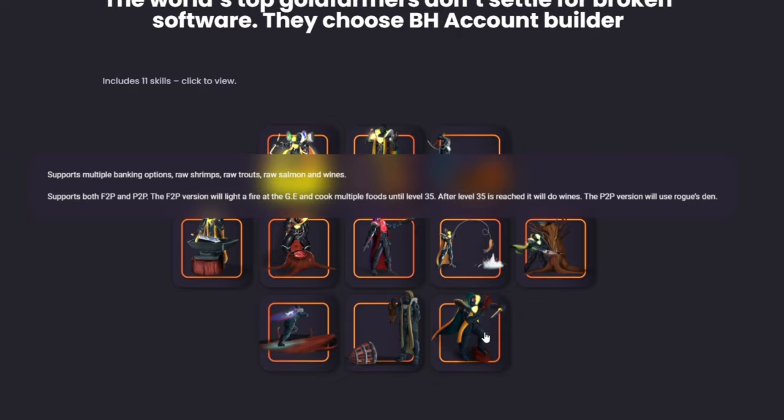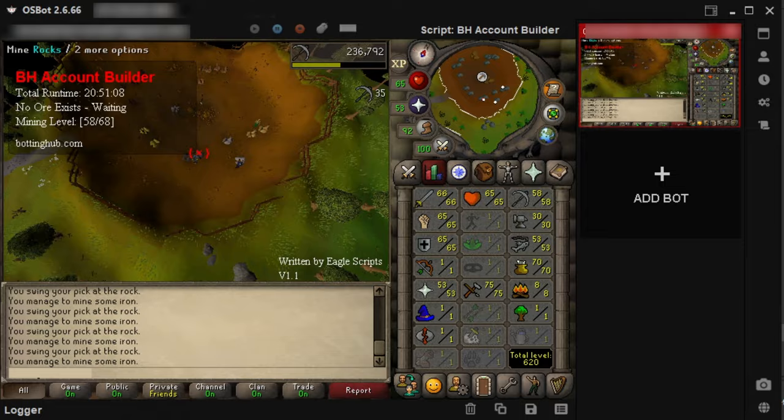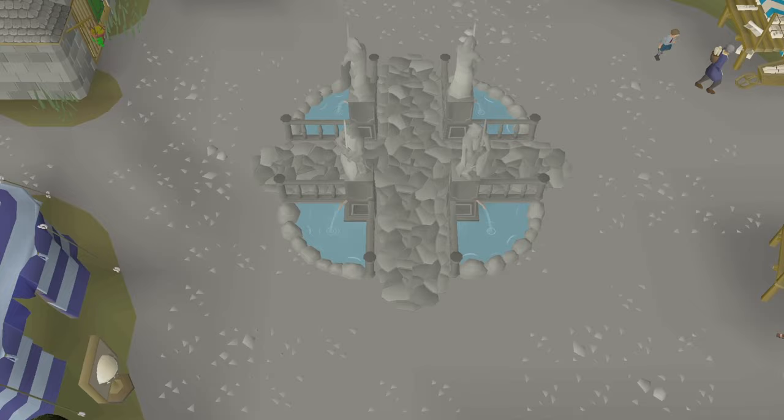For example, you can use the Account Builder to bot 82 fishing and get your accounts ready for fishing minnows, or you can level up your skills to blend in with real players. Ultimately, the possibilities of free-to-play botting are endless with the right tools and strategies, and this Account Builder is fully automated. Once you add in your desired levels and pick your training locations and other preferred settings, it will be able to run all on its own.